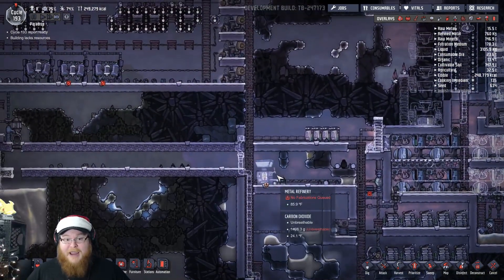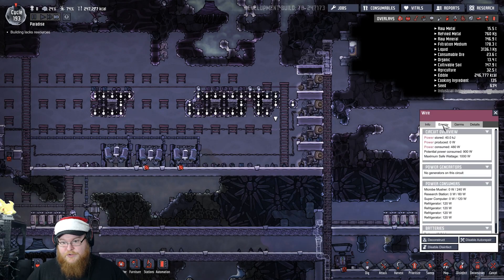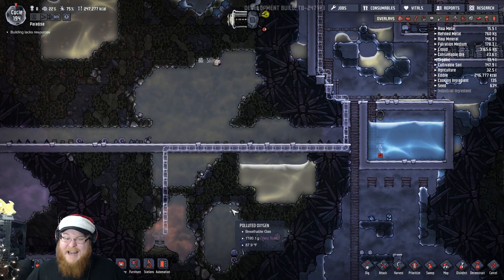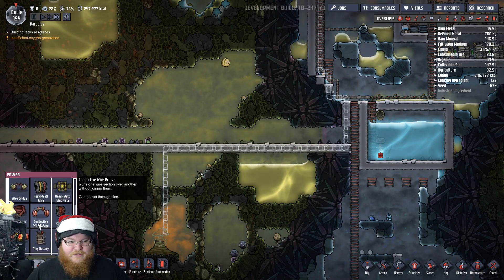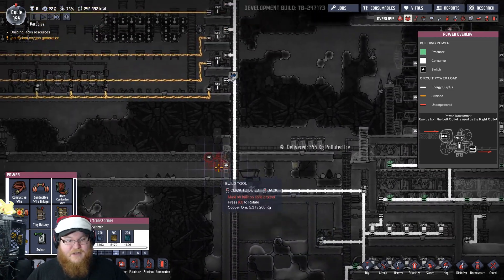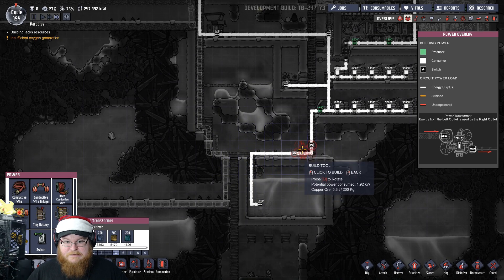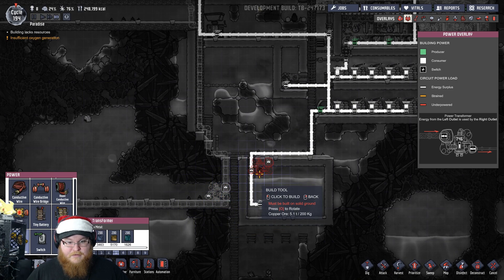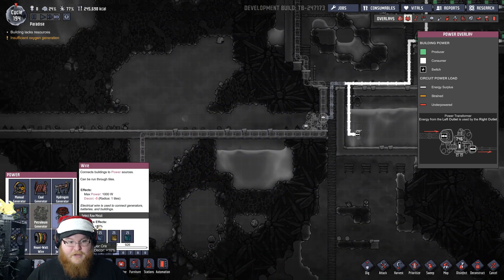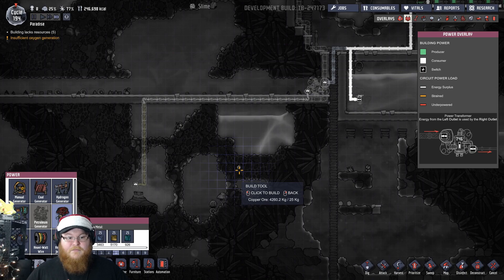And then all we have to do is get power down here — our power lines are right here. Energy potential 960... what's this one? Potential of 900. May need to put this on a power transformer. I hate to put it on one by itself, but the only way to get it down there is to do that. I could put it right here so that way I don't have to run this heavy-watt line too far.